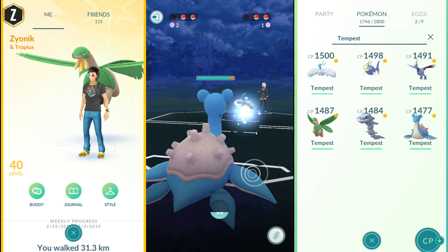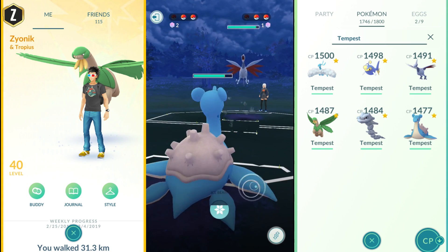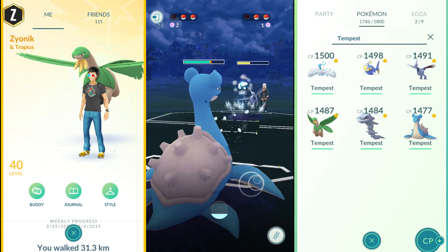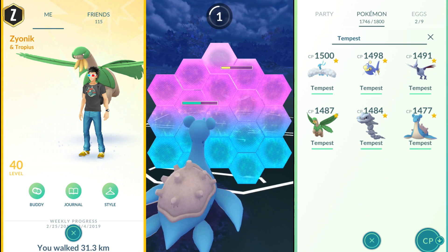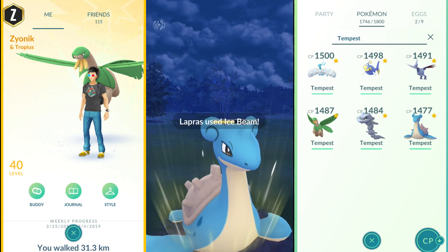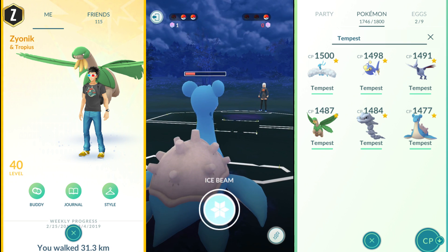Steelix goes down, so we bring in Legacy Lapras with Ice Shard — and that's Altaria gone. The next Pokemon she brings in is Skarmory, so we get off an Ice Beam to try to burn that last shield. We don't burn the shield, but we do a lot of damage with that Ice Beam. Ice Beam is going to be huge in this tournament. We block the Flash Cannon and keep plugging away, getting off another Ice Beam.